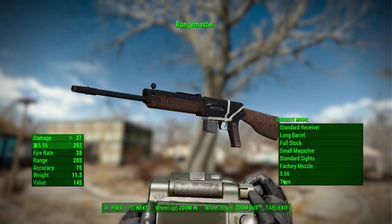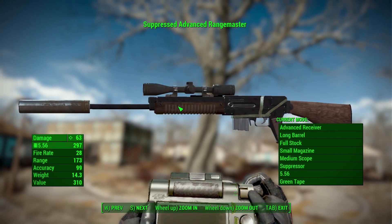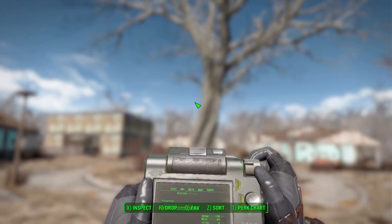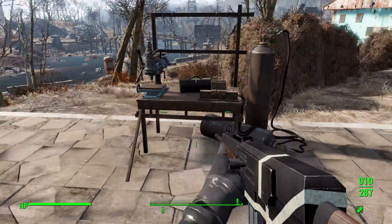We actually do have a fairly good number of different modifications, including the ability to change the ammo type. Now that this is 5.56, I think in the original games it was .223 — don't quote me on that, it's been a very long time since I played one, two, or Tactics. You can make this into a fairly decent number of different weapons — perhaps a stealth sniper build, or even go full-out deadly automatic combat. Let's head over to the weapon workbench.